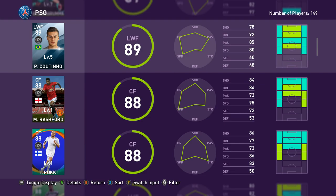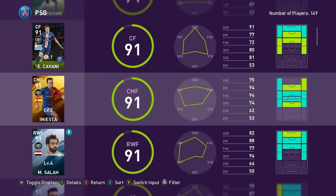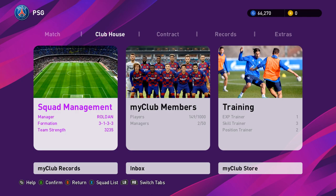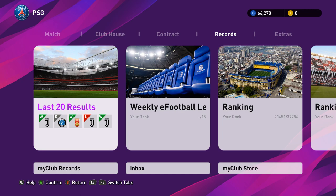As for the rest of MyClub, it has remained unchanged, so if you played last year's game you'll know exactly what to expect. For those who haven't, briefly: you can trade players if you have 3 duplicates, train players to level them up, and play multiplayer with and against your friends or random people online. There's a lot more to the mode — check out my PES 2019 Lite review where I go through all the details that have not changed in this year's version.